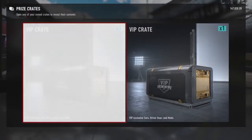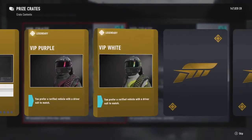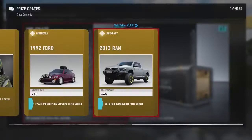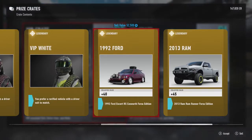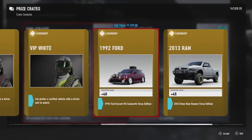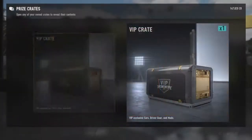Second VIP crate: VIP purple and VIP white. Oh my God — a 1992 Ford Escort RS Cosworth Forza Edition, and a Ram Runner Forza Edition as well. Look at that cool car — it's got a tire on its roof, look at the amount of lights. That is ready for some off-roading. Definitely going to sell those. One more crate to go.